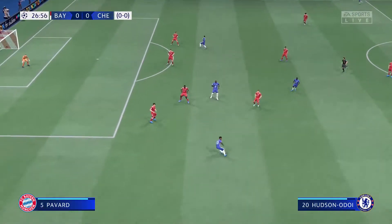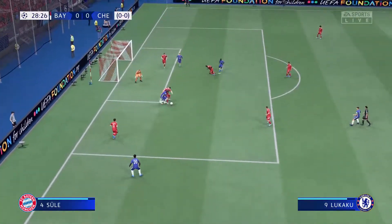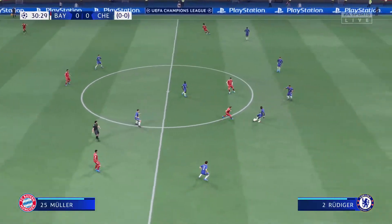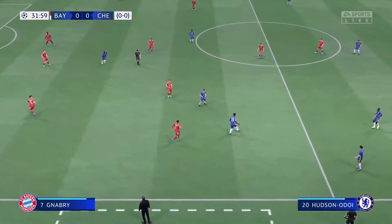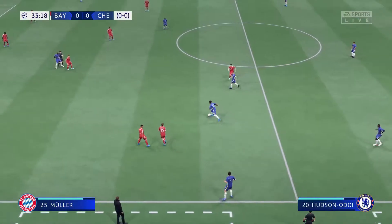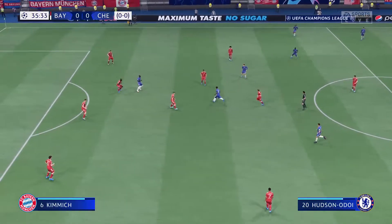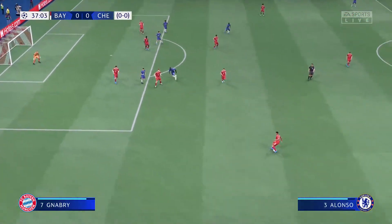And as they continue to pass it around, the attack goes through Lukaku. And space for the cross — and pulled back. That is a very fine challenge in difficult circumstances. Hudson-Odoi. It's with Marcos Alonso. Lukaku — excellent passing. Mount. It's Callum Hudson-Odoi. Romelu Lukaku now. And an astute piece of defending.